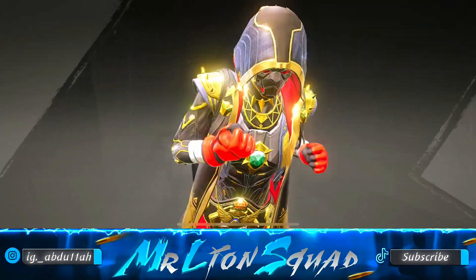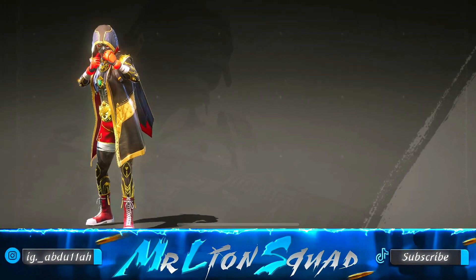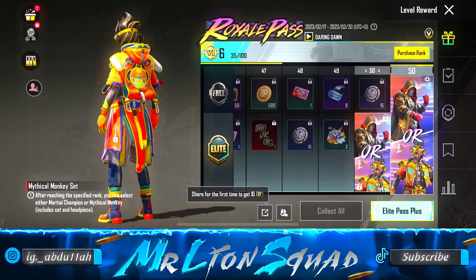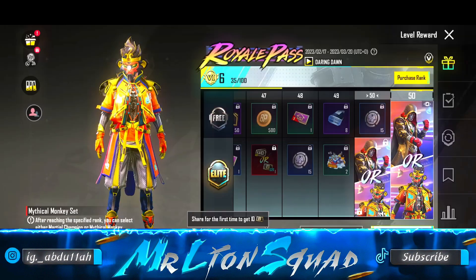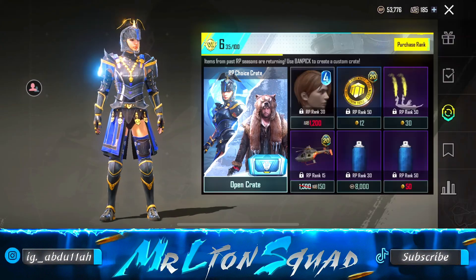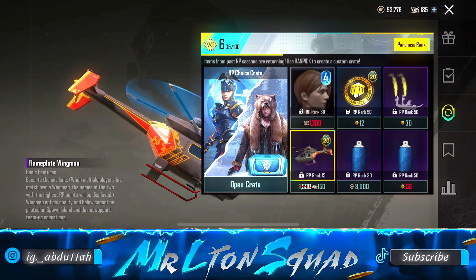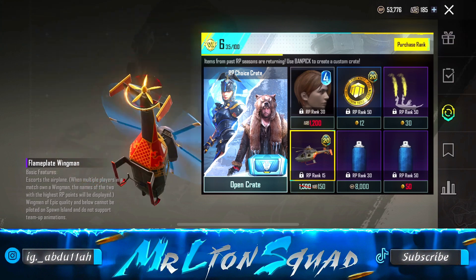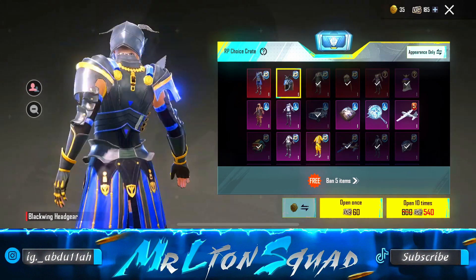So guys, the reveal is over — both the RP mythics are here. The first one is this one, and the second one I will show you as well, but you have to decide which one you will choose — comment down below which one is your type. So guys, this is the second one: it's a mythical monkey set which is mythic and a cool outfit. Moving forward, we have the Season 4 hairs back again in this RP M20, and next we have the helicopter finish skin which is red and blue with blue wings — an extremely amazing skin.